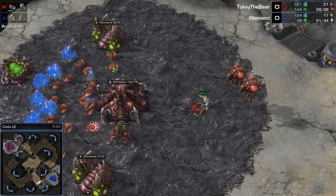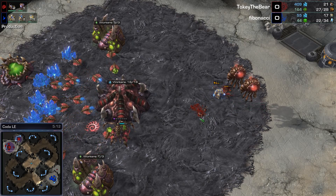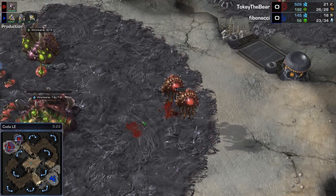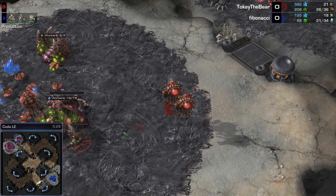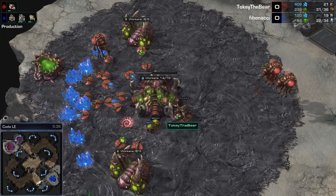Lings came out. Here's the Queen. More lings here. The Zealot just wasting his life hacking away at Zerglings — I guess he killed all of them, which is fine. Can he get the rest? No! Gets killed. It does take five or six Zerglings to take him down. Toki the Bear just kind of hanging out. That Queen did not assist whatsoever.